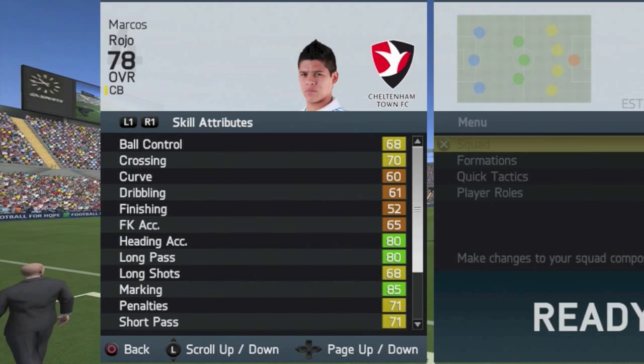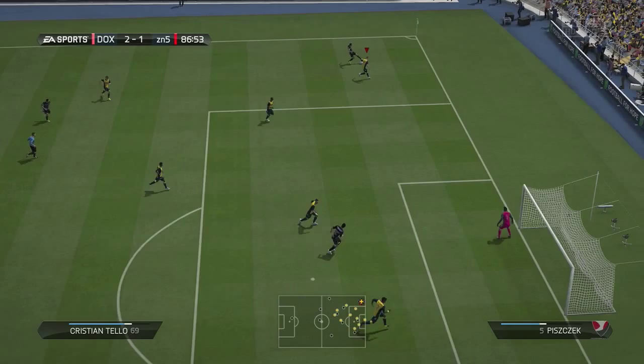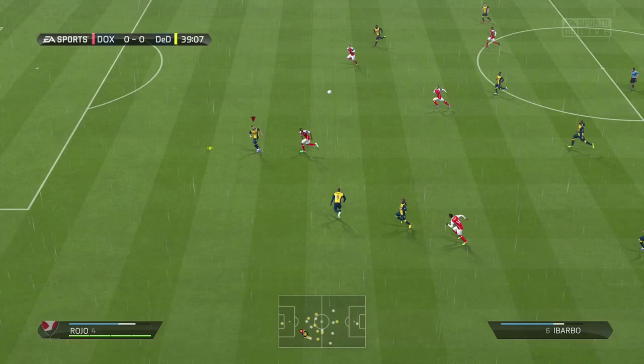His mental stats include 91 aggression and 87 interceptions. His key skill stats are heading accuracy 80, long pass 80, marking 85, penalty 71, slide tackle 74, and stand tackle 89. As you can see, a very solid defender — and I did use him alongside InForm Naldo, so those two are a centre-back partnership for this review.